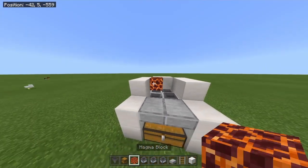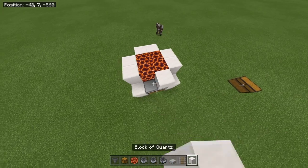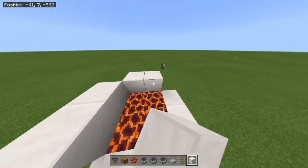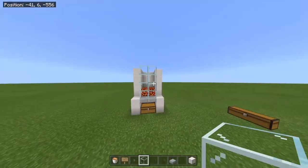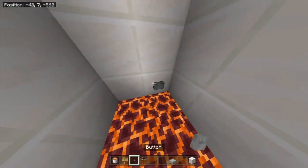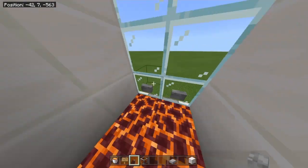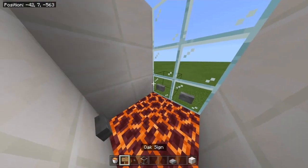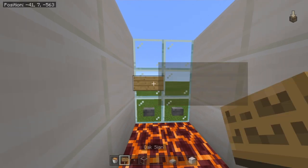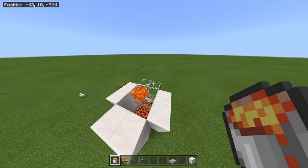Next thing, put some magma blocks on top of that — sorry, magma blocks, not magma cubes. Then go another three blocks on top. You should end up with something like that. Now next thing, we're gonna put buttons — make sure they're stone buttons, because apparently it doesn't work with wooden ones since they'll just burn. On top of the buttons, we're gonna put four signs just like that, and then we're gonna put lava on top.